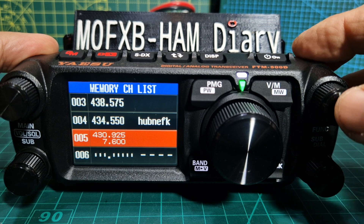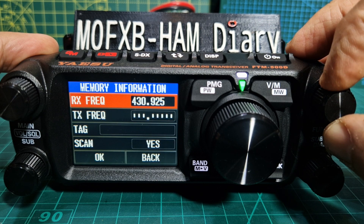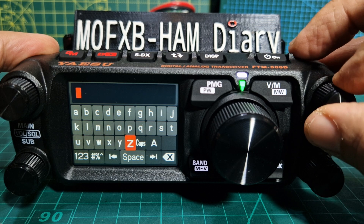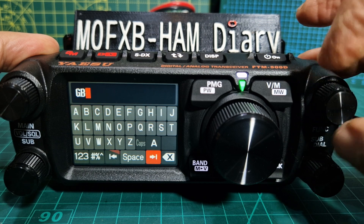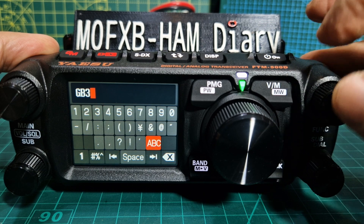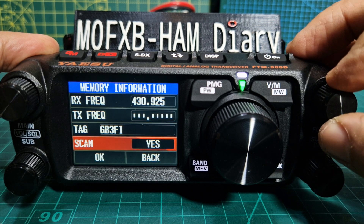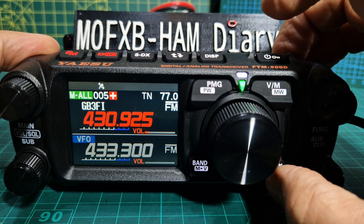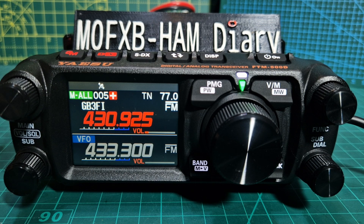Now hold it again and turn with the function knob to edit. Go down to tag, then push function. I prefer capital, so go to caps. Then type G-B-3 — G and B, then numbers at the bottom for 3, then go back to ABC for F-I. Hold the function, go to it, and remember to select OK. We've got a name in there. Back out with the back button, and with the large VFO — look, we've got GB3FI. That's how you set a repeater.